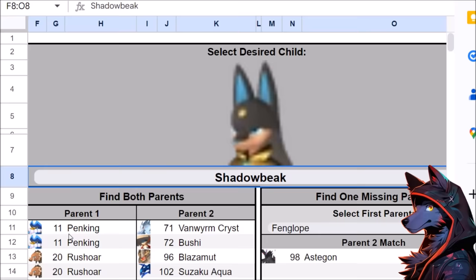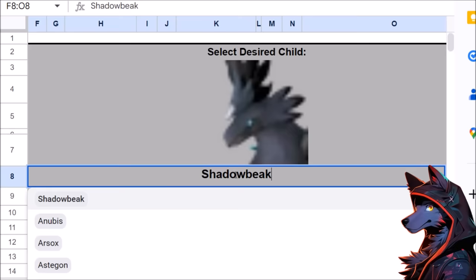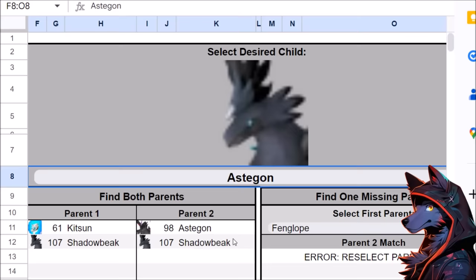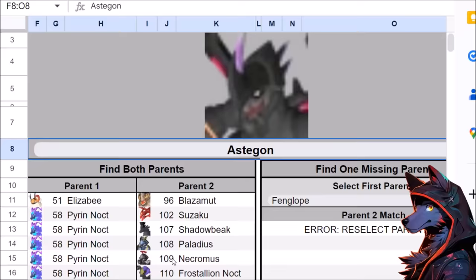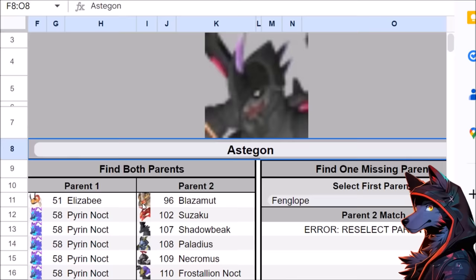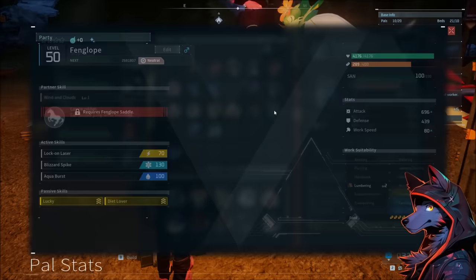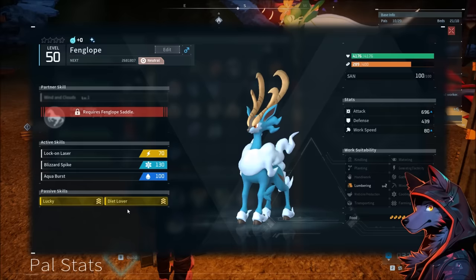You can actually get Shadowbeak early with a Kitsun and Astagon. You can also get Astagon with a Suzaku and Relaxaurus — before level 20 — if you find a huge fire egg in the desert and catch a Relaxaurus. Not only is breeding great for accessing powerful pals early, but you also want to use it to breed down passive skills and get a four-max passive skill pal with insane stats — that's where the hyper endgame is.